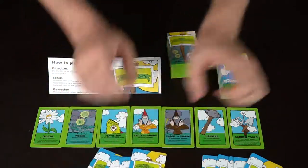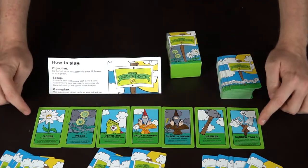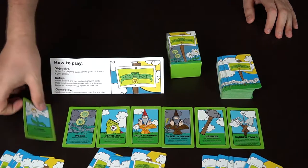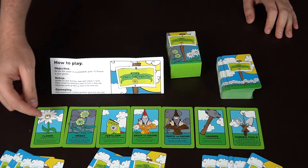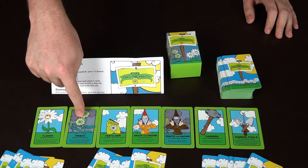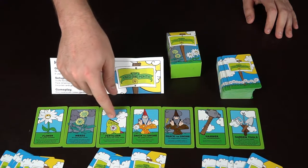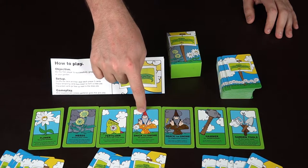These are all the different types of cards — let's explain them all. A flower card is placed face down in your garden as a seed, and on your next turn if it's still there you flip it face up from seed to flower. Weeds destroy seeds, and every time you have a weed in your garden at the beginning of your turn you lose a flower. Fertilizer instantly turns seeds into flowers.